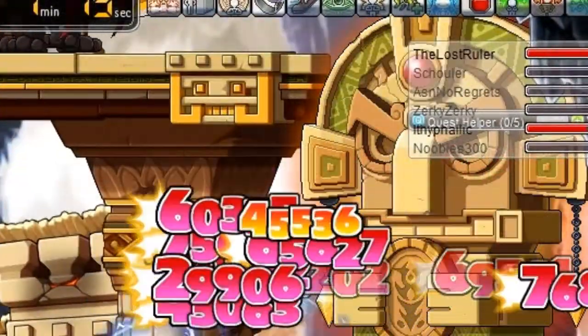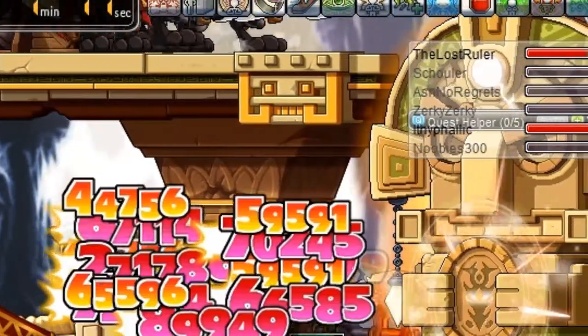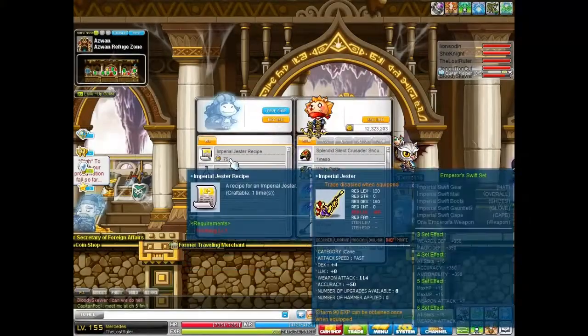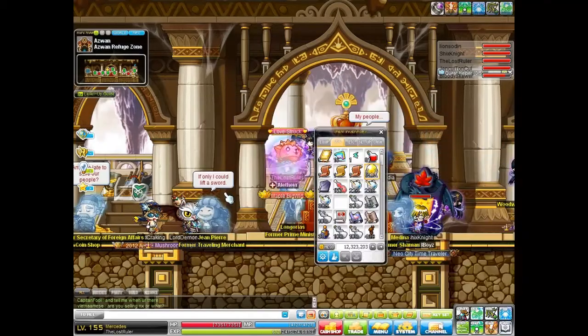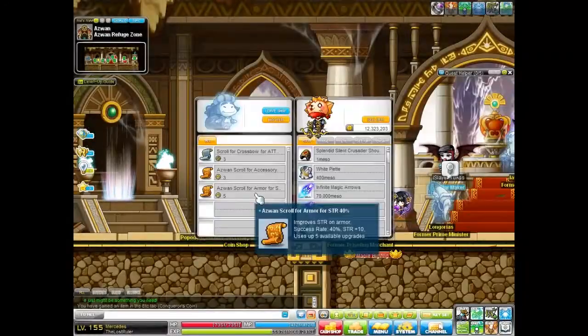Once you get to the boss, there are some attacks you need to be aware of other than the one-hit KO. This would be the laser beam attack — that attack can be dangerous, as if it's comboed it can hurt a lot. There are also some random shops that change every time you finish the dungeon. That's all for this video — subscribe or like if you enjoyed.